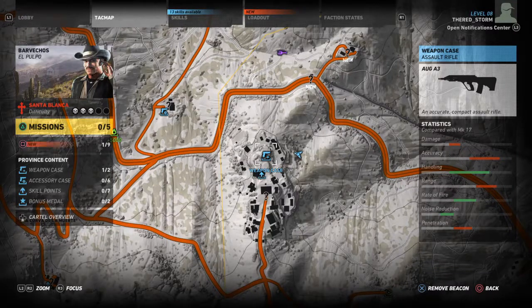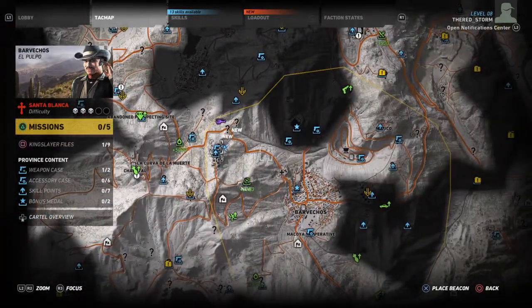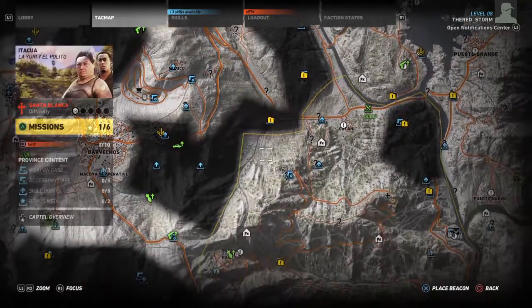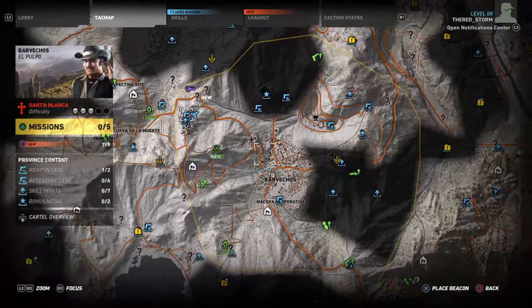What's up y'all, your boy Scotty Dog here. In today's video I'm going to be showing you the weapon location for the AUG A3. This is located at the very left of Barvichos, just left of San Matero, and it's the first region that you will be able to access at the beginning of your playthrough.